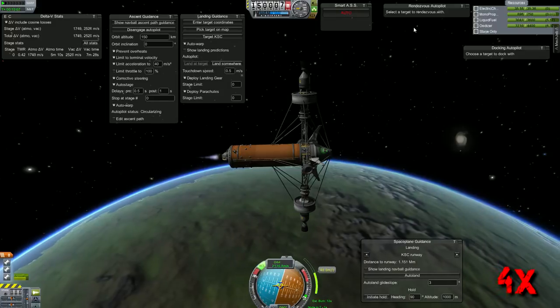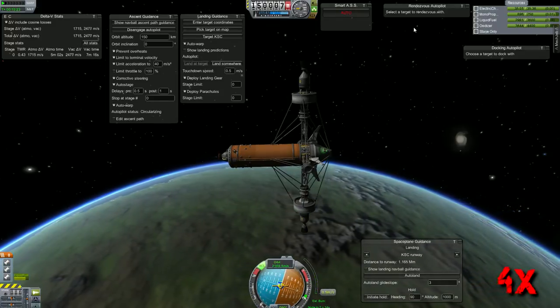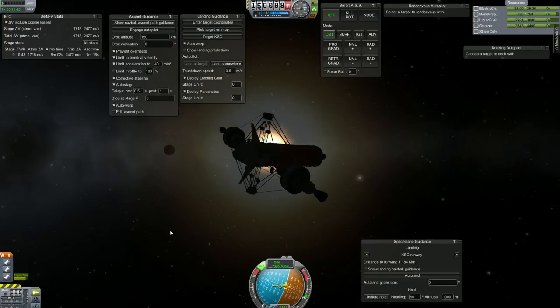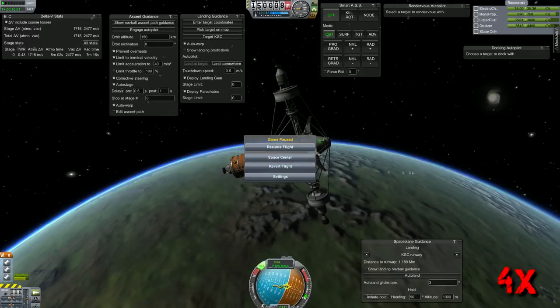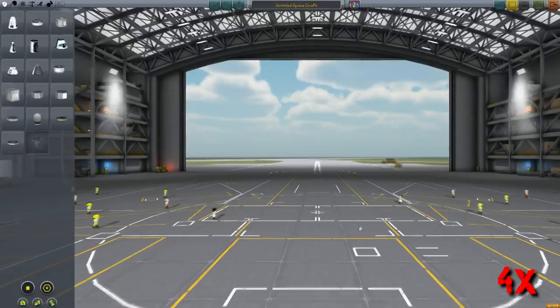You don't have to use MechJeb to do any of this, but I just do it because it's my choice. If you don't want to use it, fine, but don't complain because I use it. We are now in orbit, so we're going to go back to the space center and we are going to go pick up light space plane version 7. I had a much larger version but it was just too heavy and required too much wing span and too many engines and it just got massive.